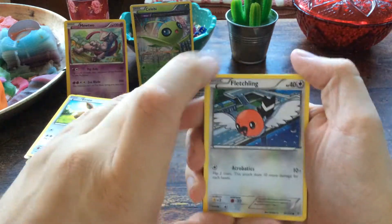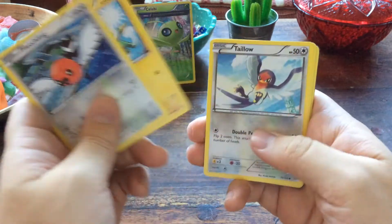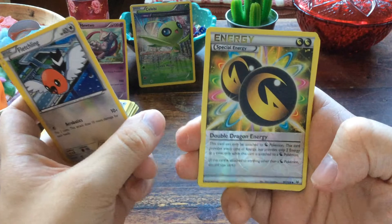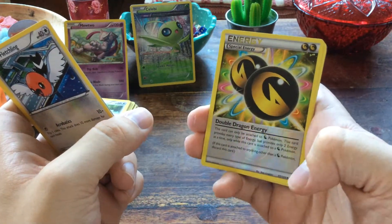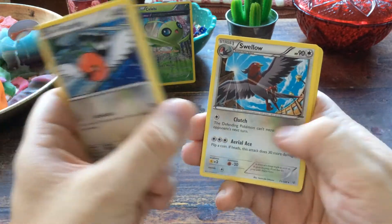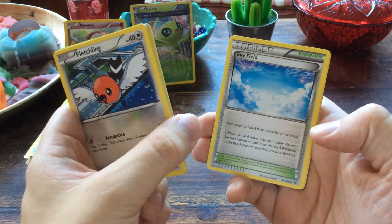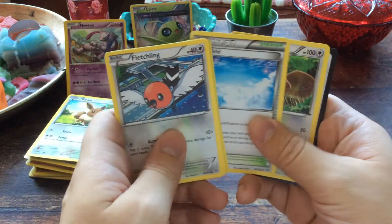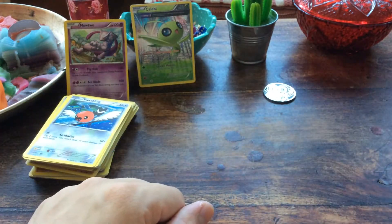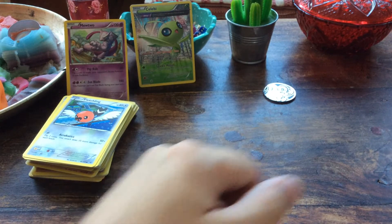Now Roaring Skies — we've opened so much of this and never pulled what we want. Fletchling, Bagon, Electrike, Taillow, Exeggcute. Oh nice — a reverse foil Double Dragon Energy, this can go in my Latios deck! And a Swellow. Oh, and Ninjask. Skyfield — nice, each player can have eight Pokémon on their bench. Very cool. And a Wailord. That's it for the Mewtwo box.